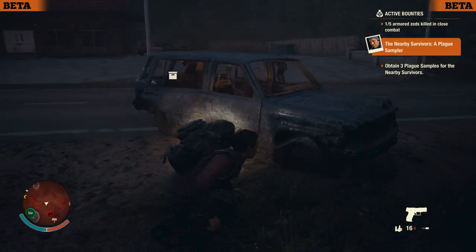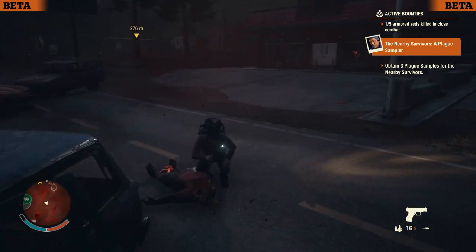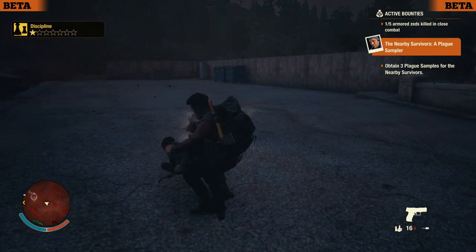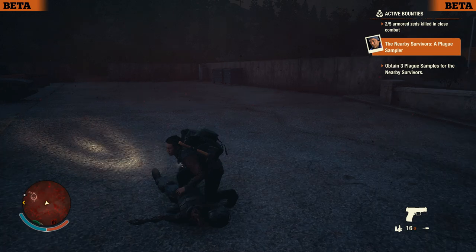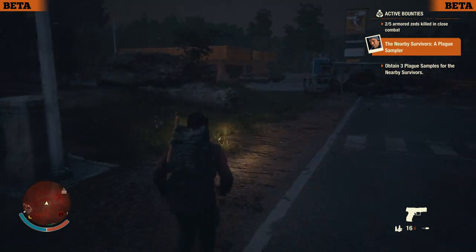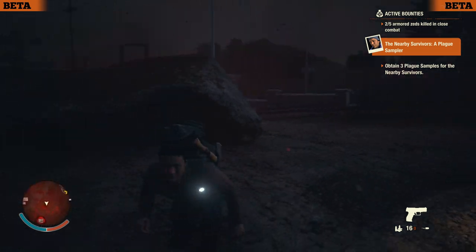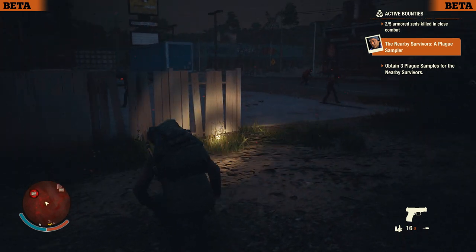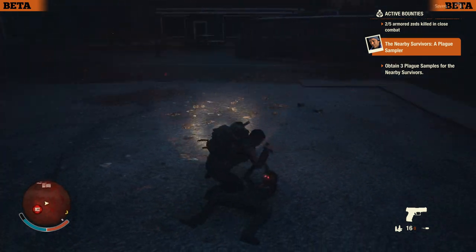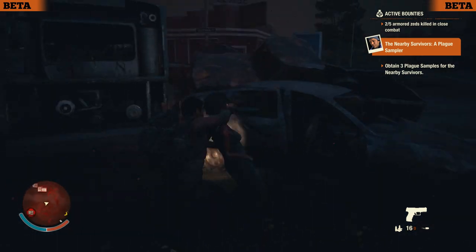We also have an armored zombie here — definitely need to be quiet. I can see the plague heart but we can't take it out without molotov cocktails. That's one plague sample; this guy probably doesn't even get the blood plague though — luckily he goes down as easily as any other zombie. We'll scrounge around, try to take out some plague zombies for more plague samples. We might be able to trade with these guys for better explosives than we can craft, which would be really nice.